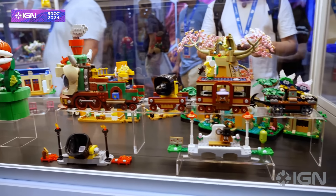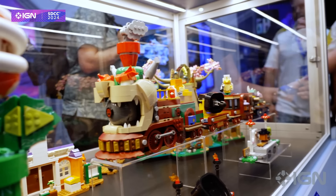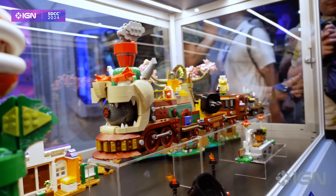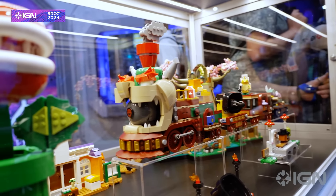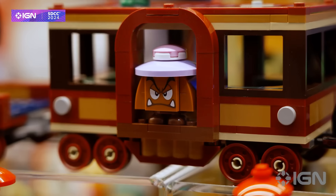Now it's time to hop on the Bowser Express train over to Super Mario World. This set will run you $19.99, has 1,392 pieces, and has all sorts of fun stuff and amazing details, like including a couple of Koopa Kids...